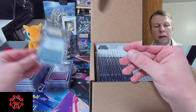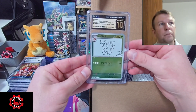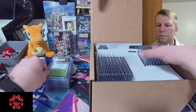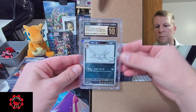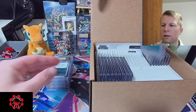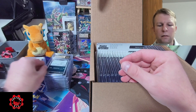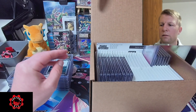Here we go with more of the Unagaba. Got the Umbreon. These are getting harder and harder to find recently.